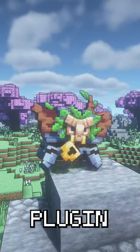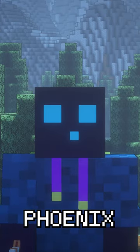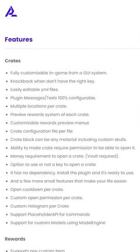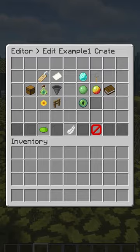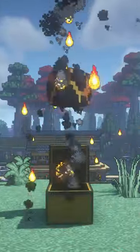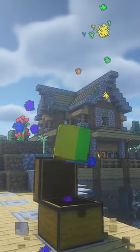The best Minecraft Loot Crate plugin out there — it's called Phoenix Crates. It's a very customizable Loot Crate plugin with a lot of cool features, all editable through a very handy in-game GUI. It also has a lot of very cool animations that look absolutely beautiful.